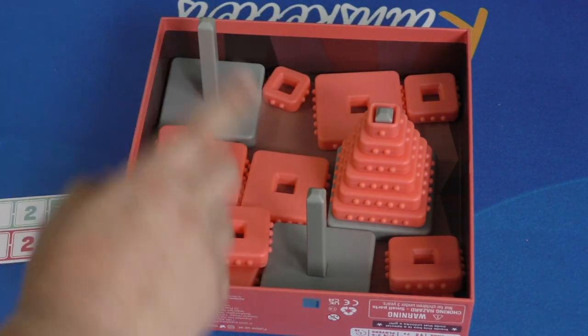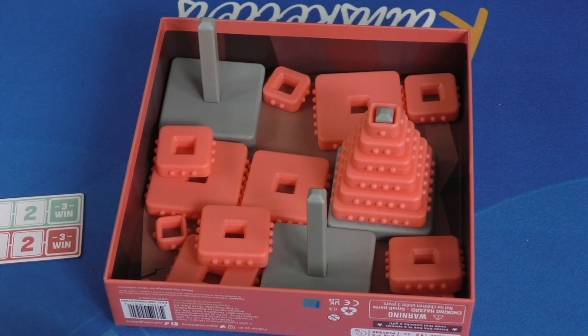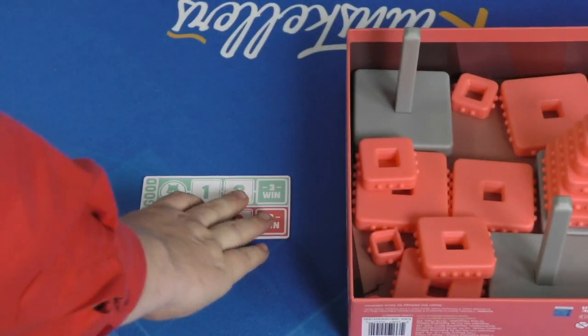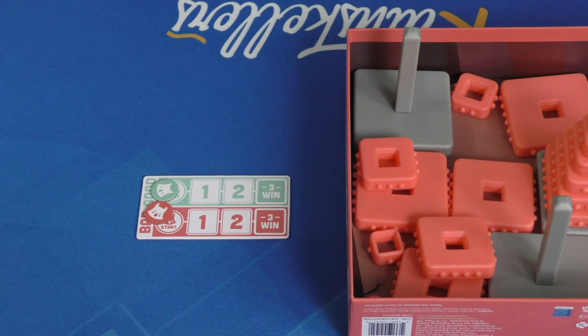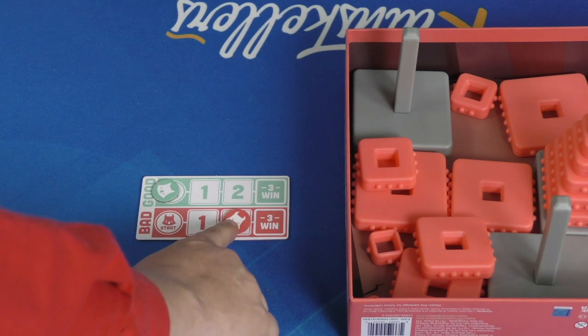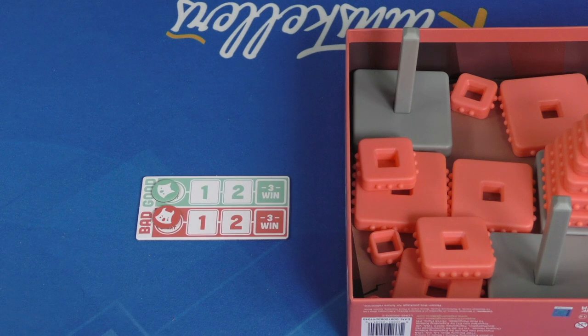But the wicked player doesn't want the towers to be finished. So when a round is over and 90 seconds are up, you look and see how many towers you've done. If all three towers are finished, the good team gets two points. If two towers are finished, the good team gets one. If two towers are not finished, the bad guys get one. And if none of the towers are finished, the bad guys get two.